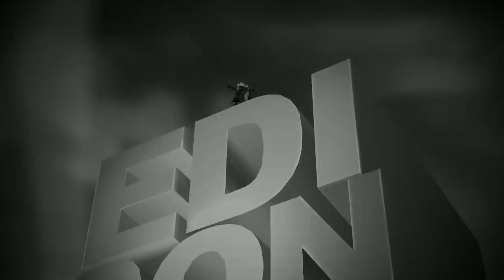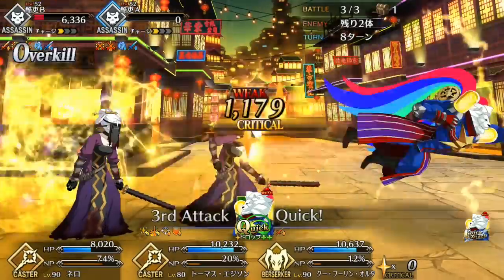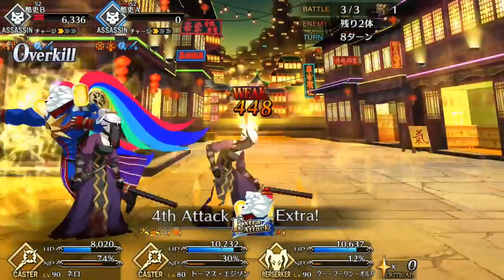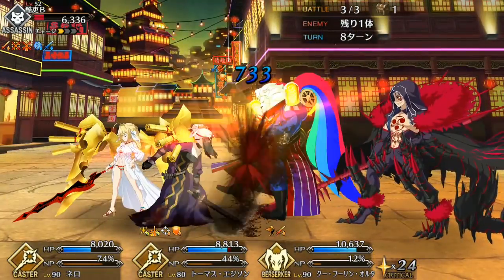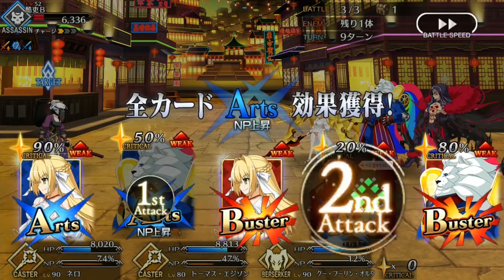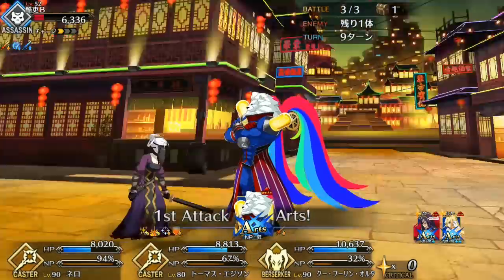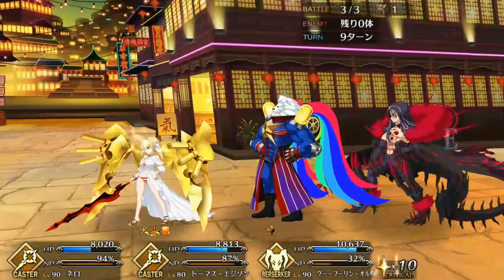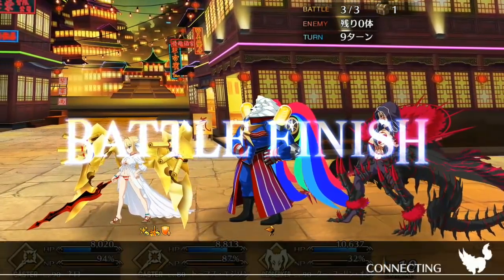And those are my thoughts on Edison. Hopefully that helps some of you who rolled him and don't know what to do with him. If I missed anything in the spotlight, let me know in the comments. Edison's one of the more strange servants I've ever had to review, and personally I'm still experimenting with him. Also, be sure to check out the Jean Alter Spotlight and the Da Vinci Event Guide, both linked on screen right now and in the description. Leave a like if you enjoyed the video, and consider subscribing if you really enjoyed the video. Ring that bell to join the notification squad, and join the party over on our Discord. Soberoni out.